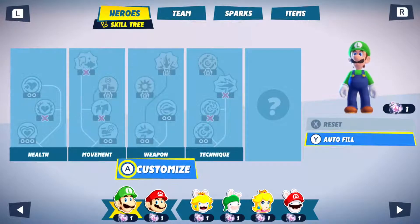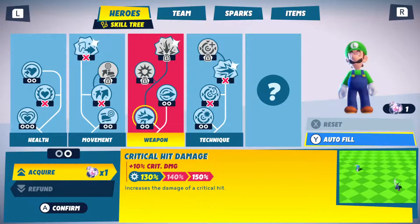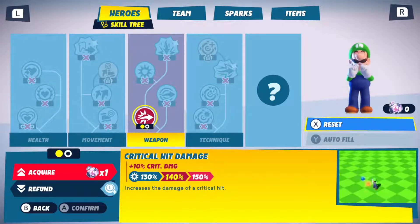So we can customize — I kind of want to do movement and weapon damage. Damage is first. So how do I get more damage right here? I can add one. Awesome.